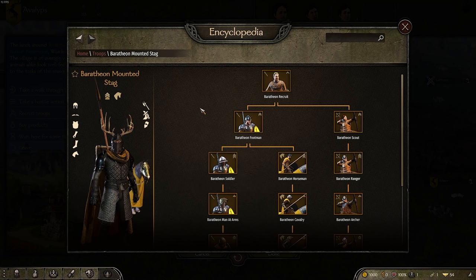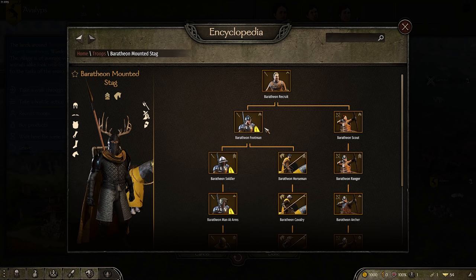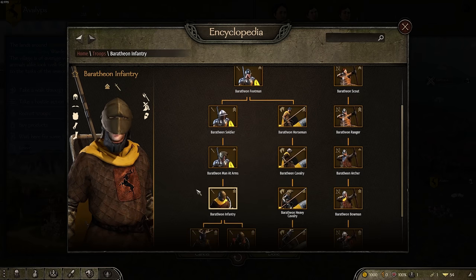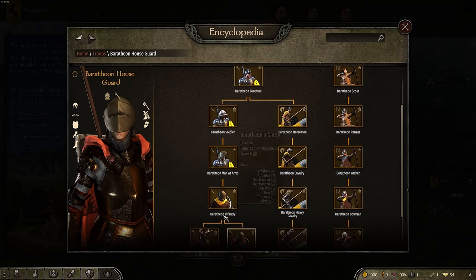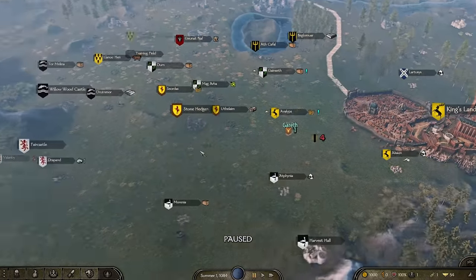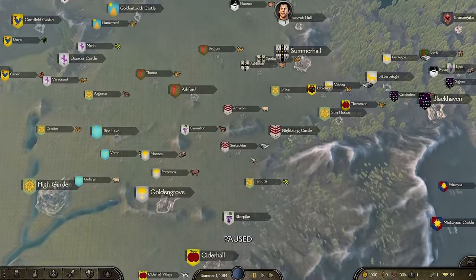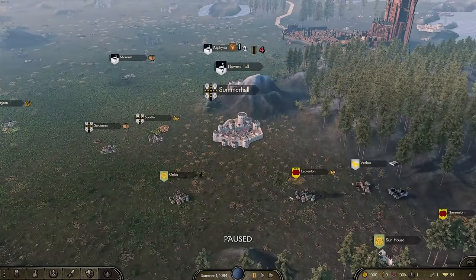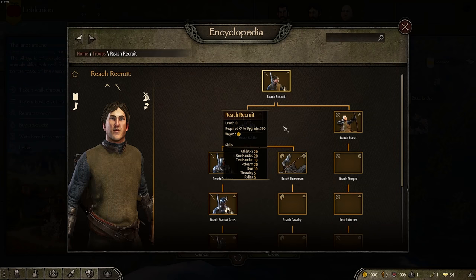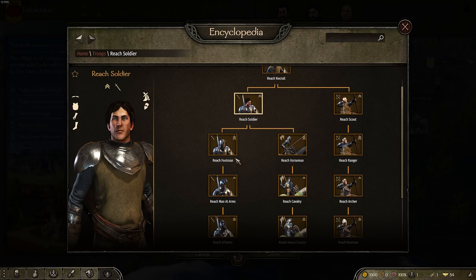Previously, assets didn't necessarily fit the faction — they'd take some cool knightly armor and stick it with every faction even if it didn't match their aesthetic. But now, as more custom content gets done, the armor style of a soldier really does fit their faction. Every faction needs to feel unique, so that's a big improvement for the Baratheons. In the next update they're planning on adding a lot more faction-specific units.